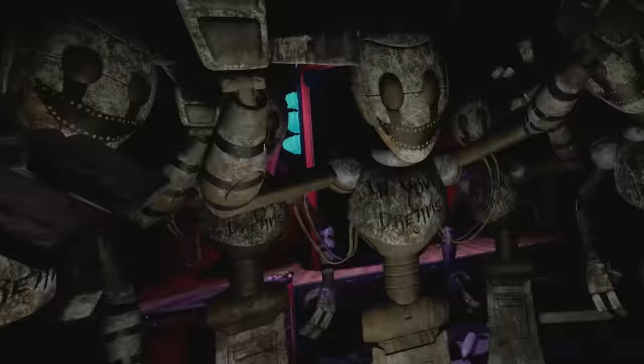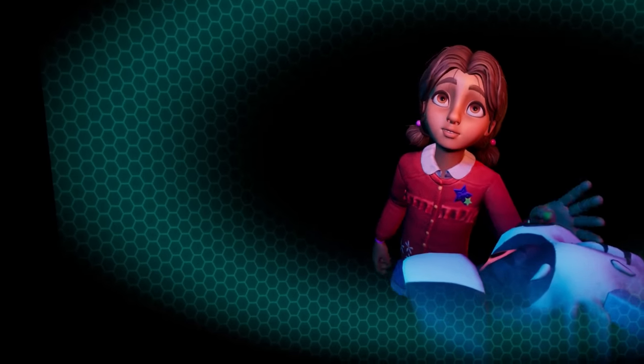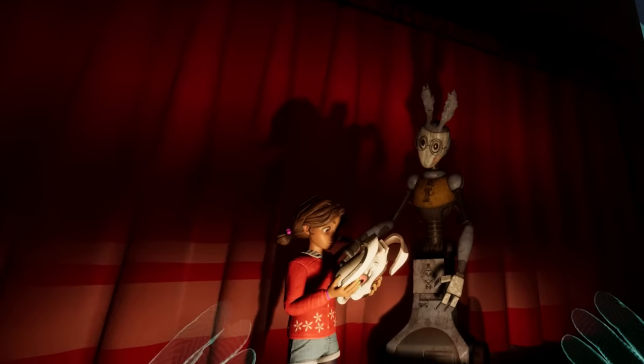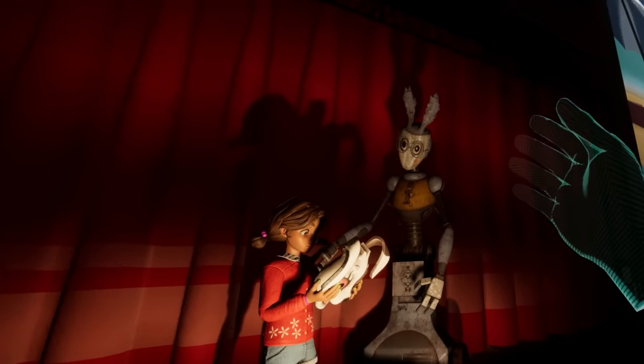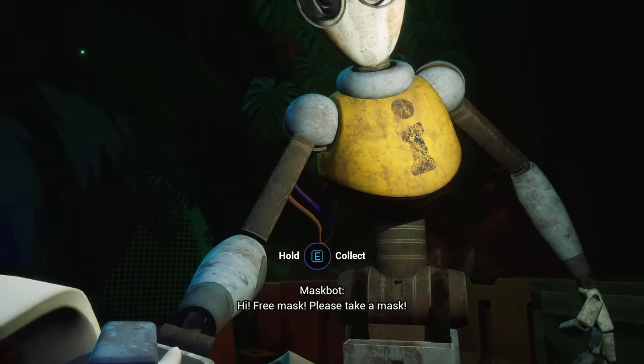After this, a group of murderous staff bots materialise and jump scare the player. When our vision returns, we activate within an animatronic who then passes Cassie the Vanny mask. After the credits roll, we can see that this was the very robot who handed Cassie the mask during the story of FNAF Ruin.